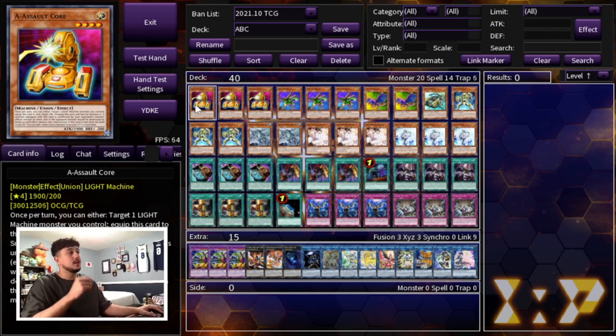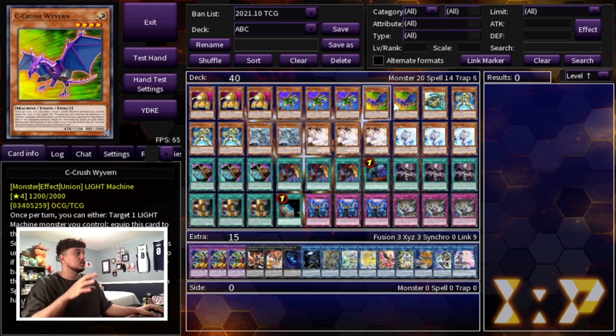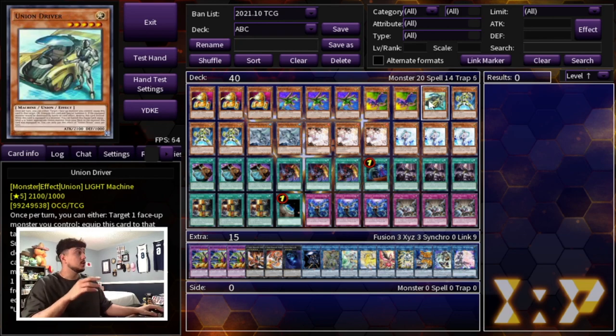First, we're running triple A Assault Core, triple B Buster Drake, and double C Crush Wyvern. This is the best ratio - you don't need three C's. C is really the brick for the deck, so you don't want to play a third C. Then you're playing one Union Driver. I really wanted to play this at two because it's a card you really don't want to draw - you want it in your deck. I decided to just play it at one though; the odds of drawing it are very little. It is the one quote-unquote brick in your deck, though it's not horrible in hand - it's just not the best.